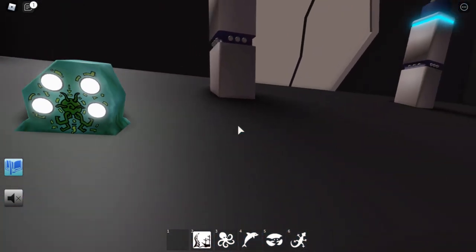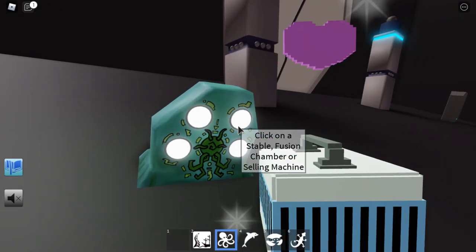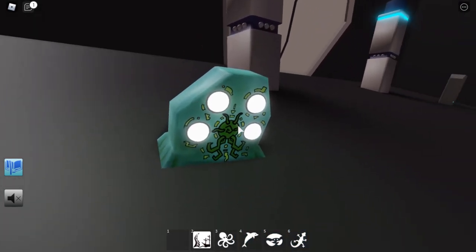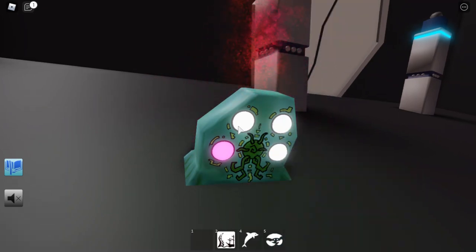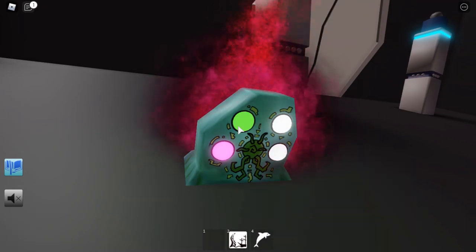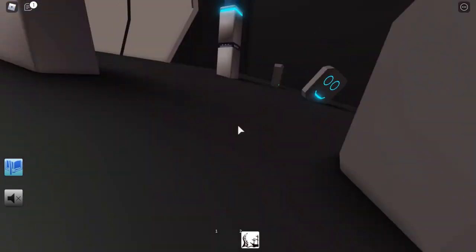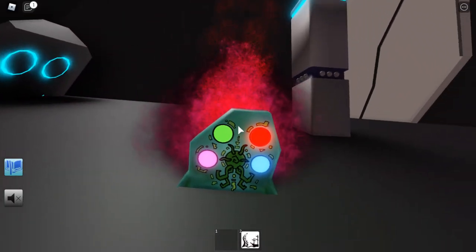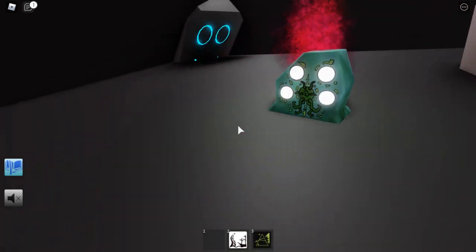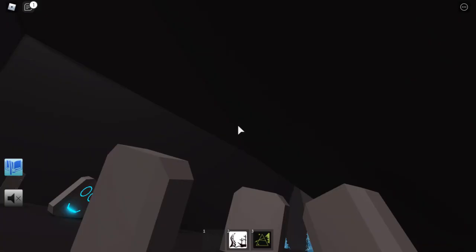To unlock it, you're going to need to put animals in this machine. It's going to be: Octopus, Gecko, Crab, and Dolphin. If you do it in that order, just wait a bit, and then you'll have unlocked Cthulhu.